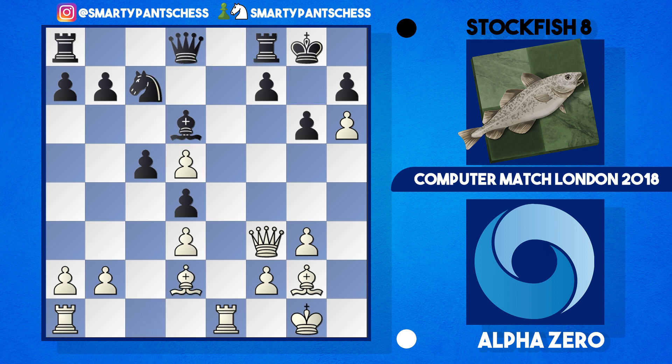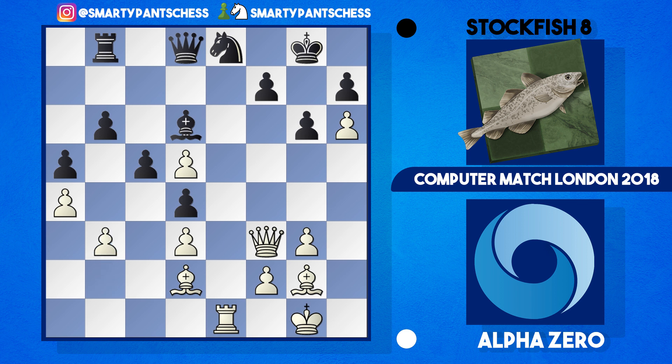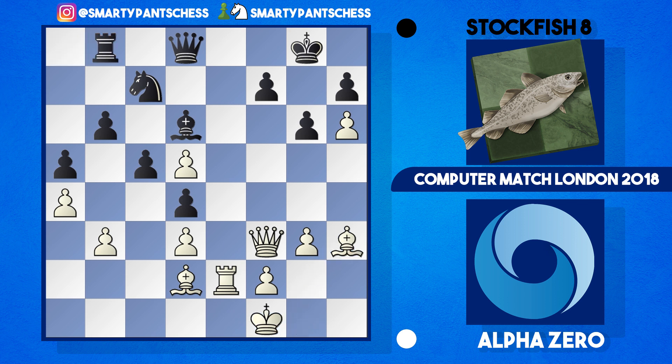Alpha Zero played bishop d2 instead, developing another piece. A5 was played to gain space, Alpha Zero plays a4 to stop any b5, b6 is played and then rook e2, rook e8, rook takes e8 with check. Stockfish recaptured with the knight and then Alpha Zero dumped the other rook on e1. Another rook to b8, b3, and white has covered all the white squares with pawns to stop black from advancing on that side of the board.